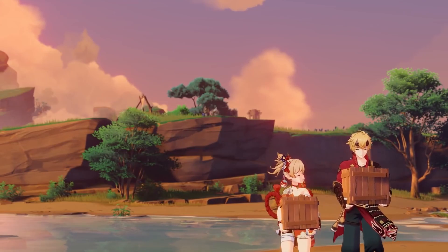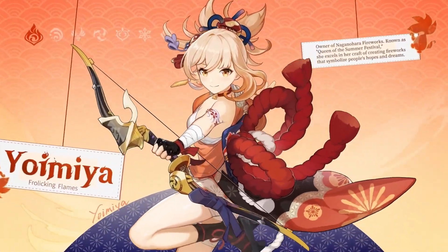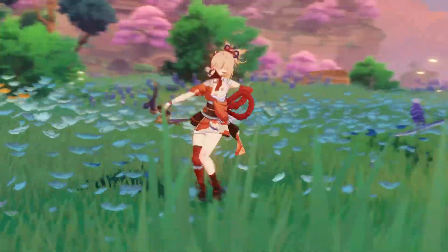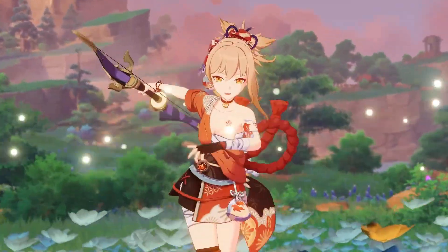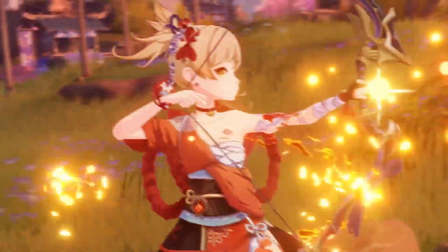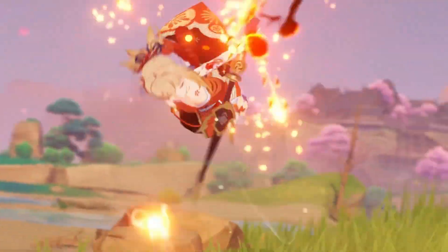The only other pyro DPS that I think would out-damage her would be Hu Tao. Yoimiya didn't have the best launch when she came out, but just like Kokomi, we found out that she's actually pretty good. Mostly for free-to-plays and low spenders, because she works right off the bat. Unlike Yoimiya, Hu Tao does need her C1 to work well. All of the Hu Tao mains do recommend getting her at C1, because it generally just makes things easier.